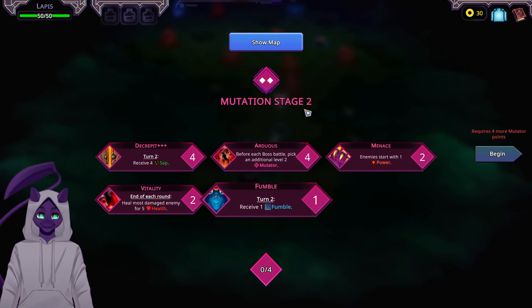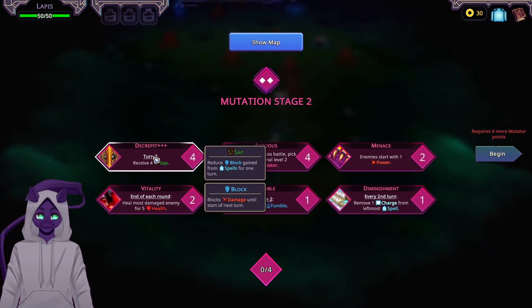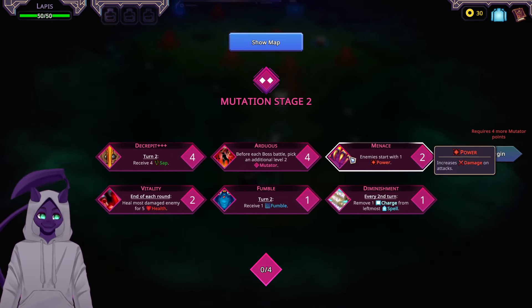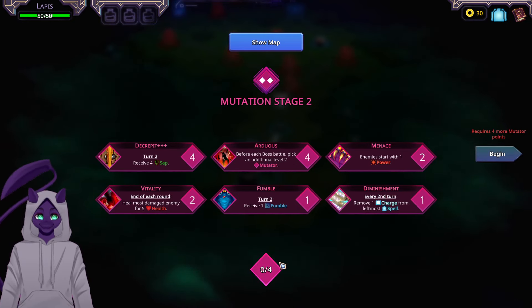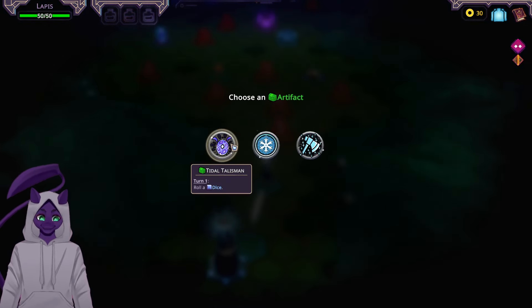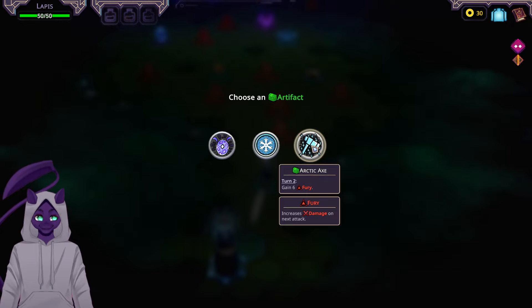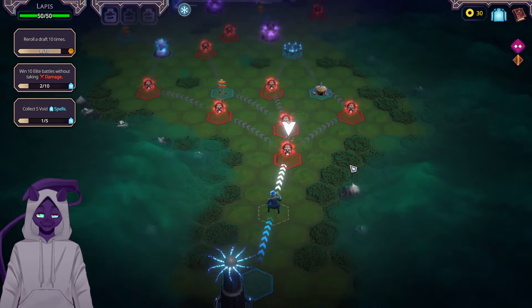We have a turn to get four sap which reduces block — that doesn't seem so bad. Turn to receive a fumble which reduces the dice roll by one, and we start with one power. I only need four mutators. Before each boss battle, pick an addition. I'll take the one where I lose defense — that sounds fine. Turn one: roll an extra dice, apply glacial to a random spell, and if it's played I get more block. Turn two: gain six fury. I think I'm fine with that.